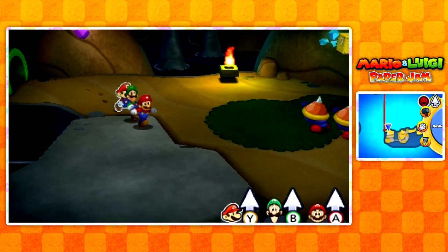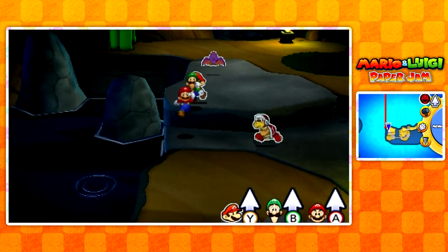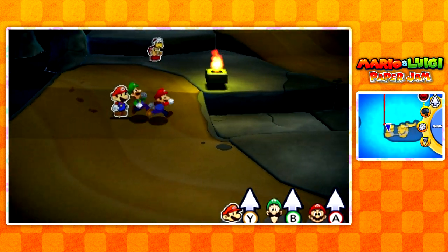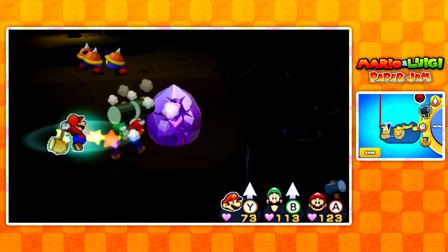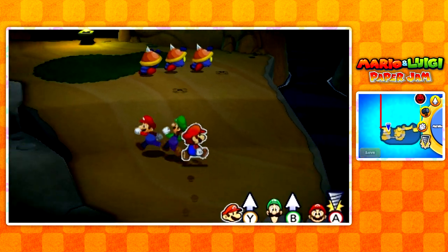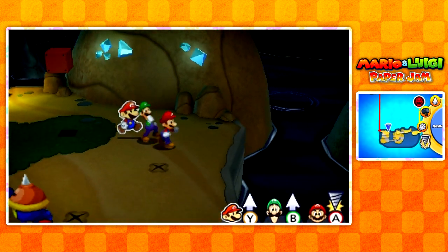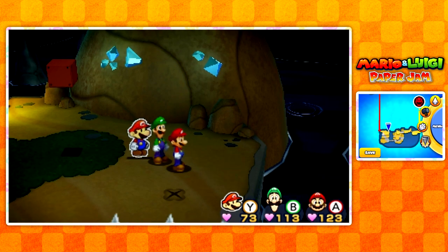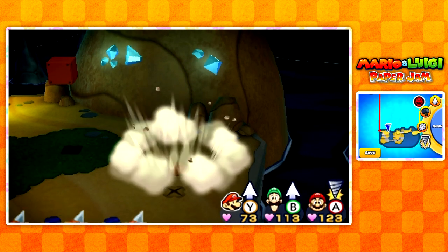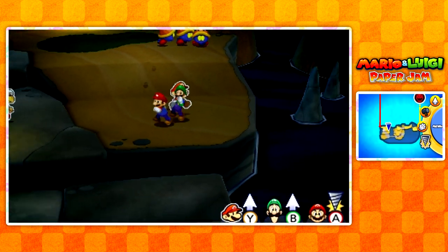But as you guys can see, we're not in Bowser's Castle. Are you serious, game? This is not Bowser's Castle — we're still in Twinsy Tropic Dungeon, man. I honestly was expecting us to be in Bowser's Castle at this point. As you can see on the map, the pipe is red, so one might assume that this is the unique pipe that goes all the way down to Bowser's Castle. But anyways, there's a couple of beans and coins here that I'm gonna go ahead and grab just because I don't think I'll be coming back to this area in the future.